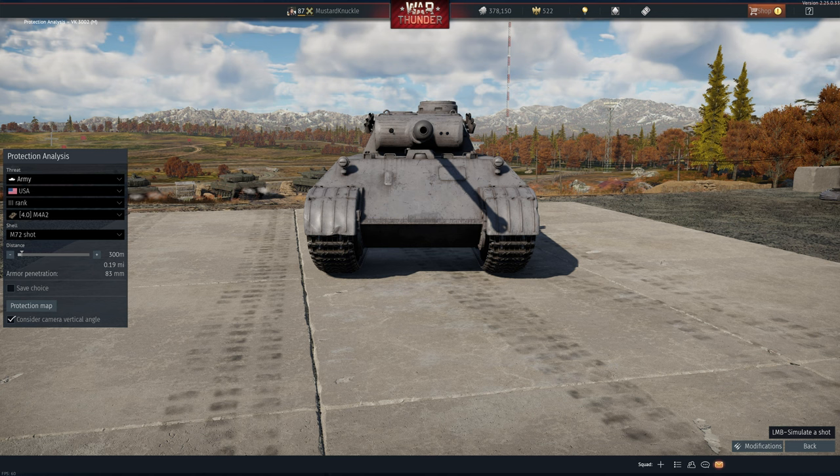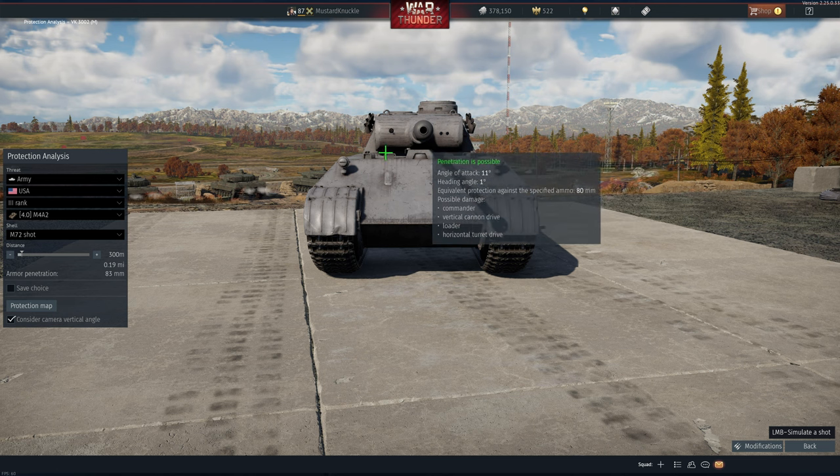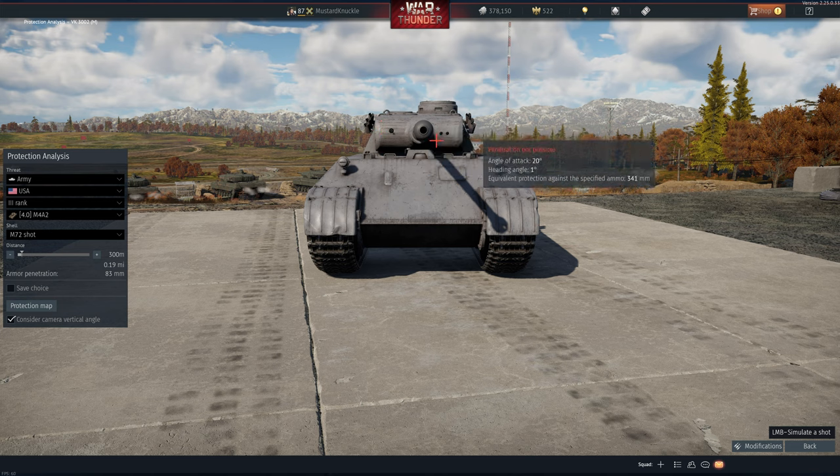Rank 4, maybe rank 3. We're going to be using the 1 battle rating lower Sherman at 4.0 with the M72 shot at 300 meters. Kind of an exercise in what to do if you're outmatched. There's not a lot you can do, but one shot you have is right there across the horizontal turret ring, and maybe some random shots from the front. It's a tough kill, most likely not going to happen.